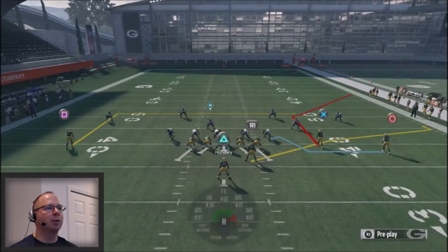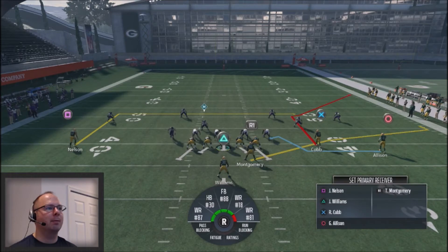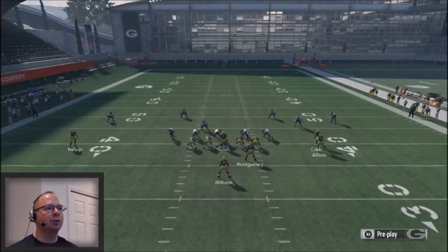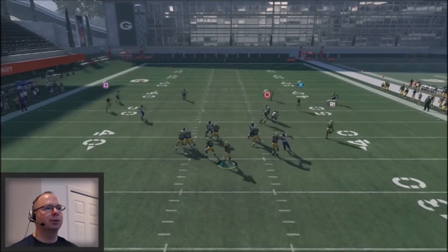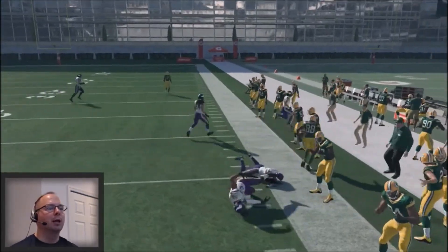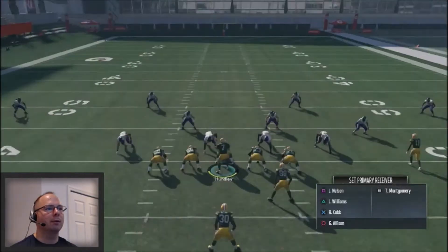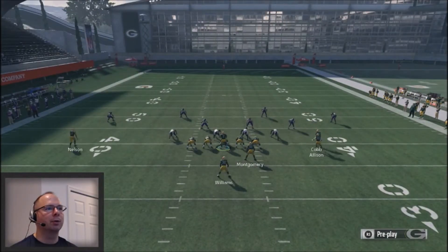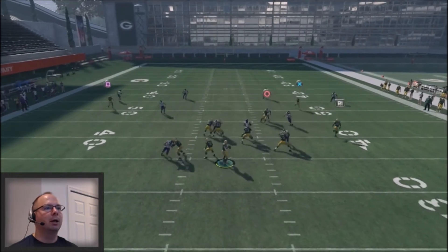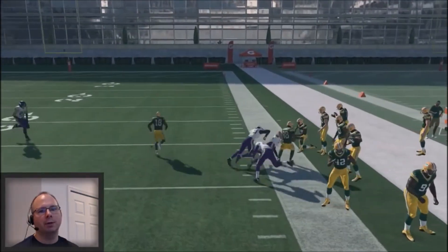Once again, we're looking at the running back, Cobb, then Nelson, and doing a little motion. As you can see, the flat is wide open — that's the area to look at. I'll run this one more time in cover four and then run random cover defenses so I don't know what the computer is coming after me with. It's a little glitchy with cover four, but you can definitely hit that flat, and you also have that deep end route.